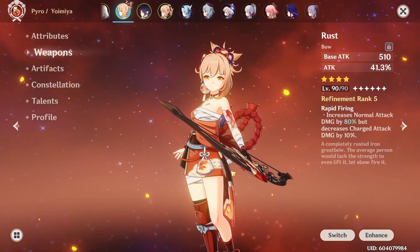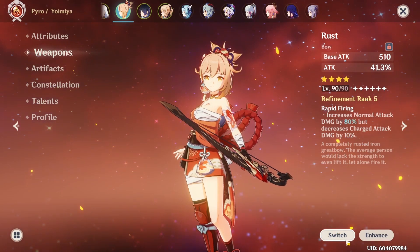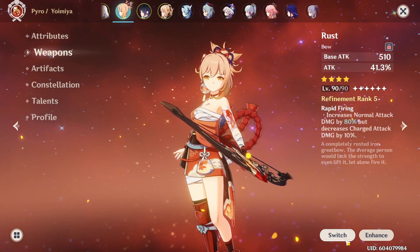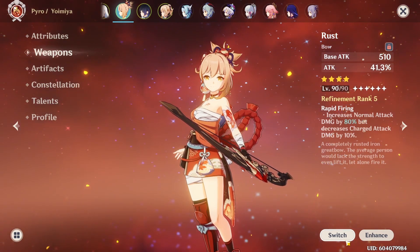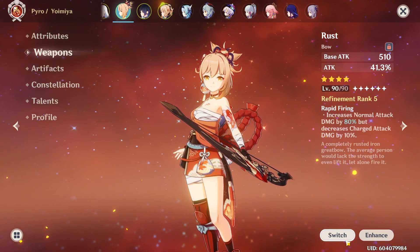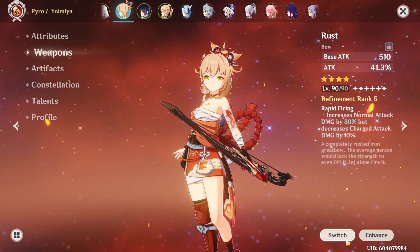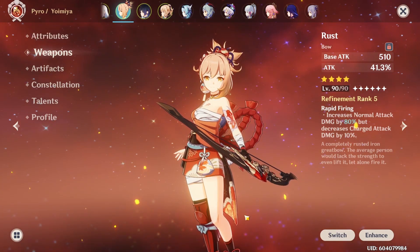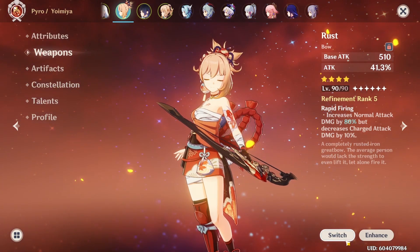Let's start off with weapons. The Rust is definitely her best-in-slot for 4-star weapons. It has a nice base damage, a high 41.3% attack substat, and a really good passive — increasing your normal attack damage by 80%, but decreasing your charge attack damage by 10%. It works absolutely wonders for Yoimiya.